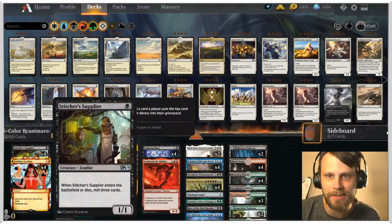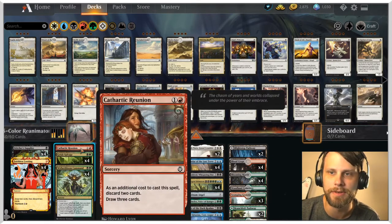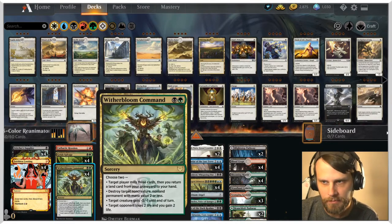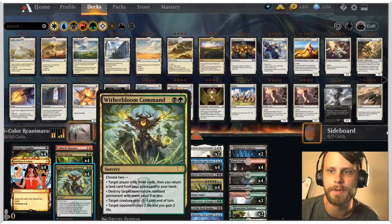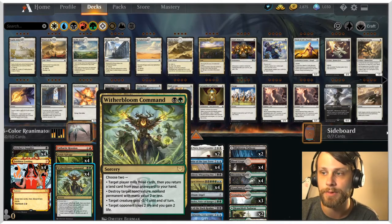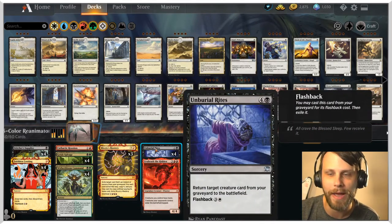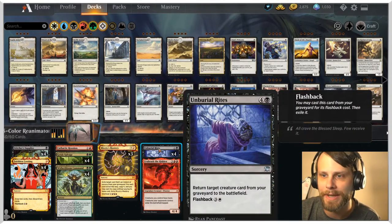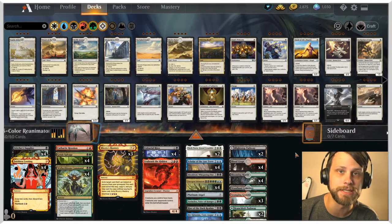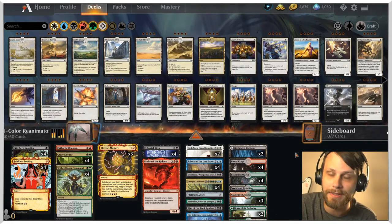To help us get there, we have a lot of self-mill: Stitcher Supplier, Faithless Looting, Cathartic Reunion as a one-of, and four Grizzly Salvage. We also have Witherbloom Command, which we can use to mill three cards then return a land from our graveyard to hand — really helpful since we need to get to four mana with at least one white. Overall it's a fairly straightforward but exceptionally effective list.